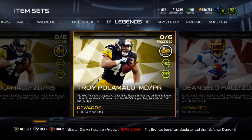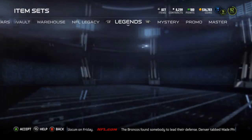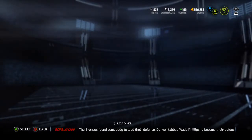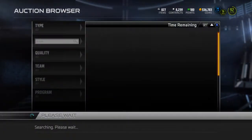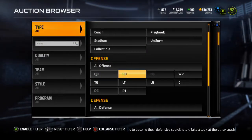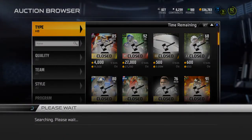You can get the zone D run stuff or the man D pass rush Troy Polamalu. We're going to take a look on the auction block to see if Polamalu and Walter Payton are up, and check their prices so you can decide whether or not you want to buy them.